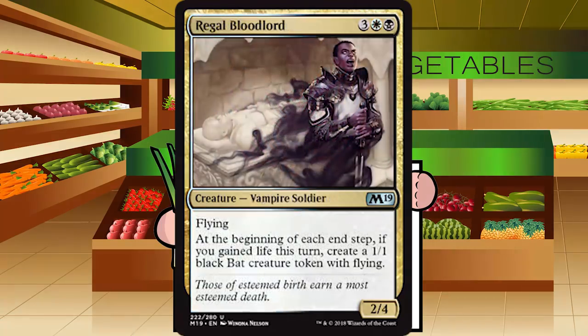Up next is Regal Bloodlord — 3 white-black for a vampire soldier at uncommon. It's a 2-4 flyer, and at the beginning of each end step, if you gained life this turn, create a 1-1 black bat token with flying. It's slightly over-costed at 5 mana for a 2-4, and the 1-1 flyer each turn isn't a real game-ending payoff — they're just 1-1s. B-minus for Regal Bloodlord.